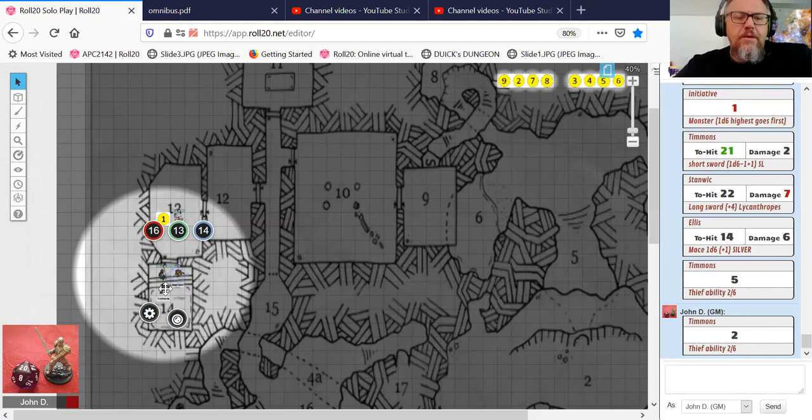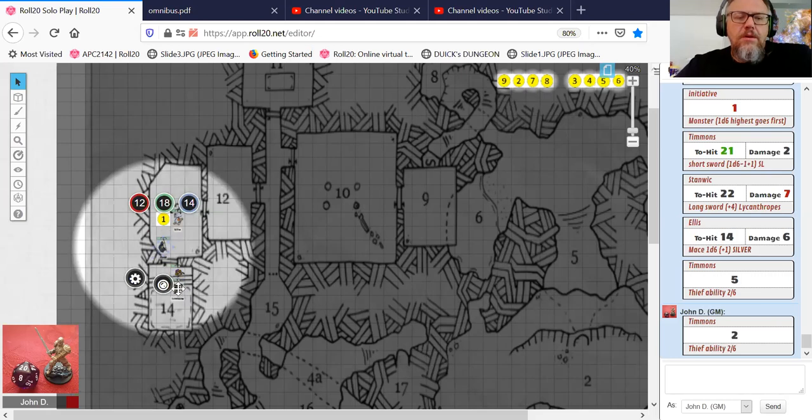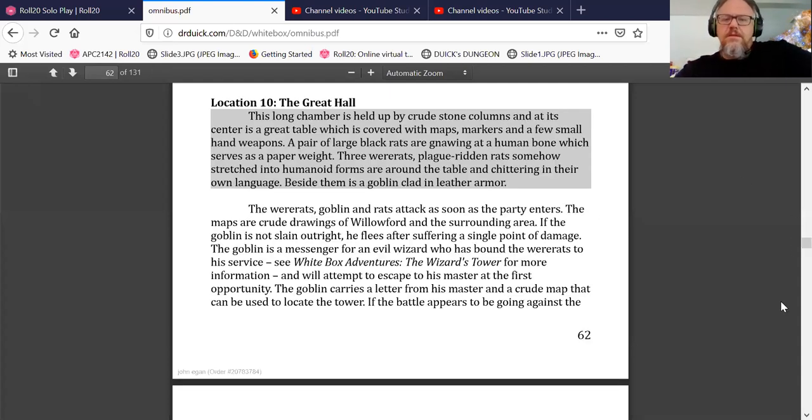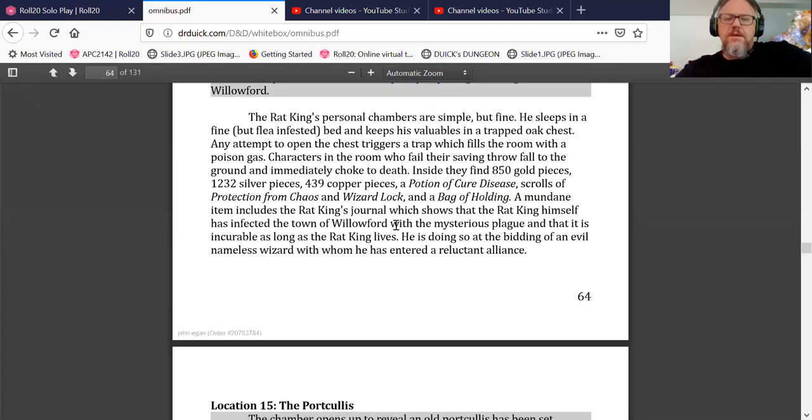So the party itself, after doing all this amazing devastation to what appears to be the rat king, he's still in rat form. They're gonna cleave his head off — this is their proof that they have extinguished the problem. They also got a couple of things like cure lycanthropy or cure disease, which is really nice, plus protection from chaos, wizard lock, and a bag of holding. These are all scrolls. They're taking the rat king's journal as well. We've got proof, and somebody else is writing since Timmons can't even write.